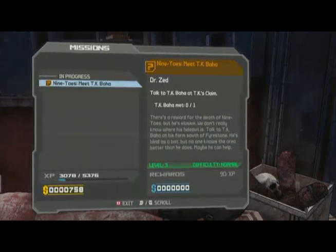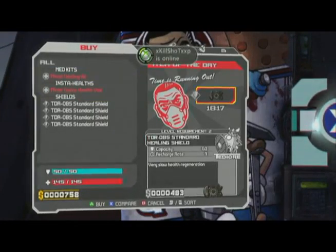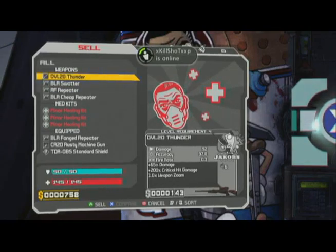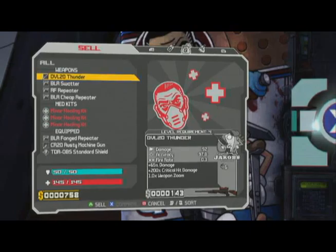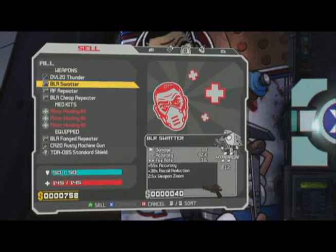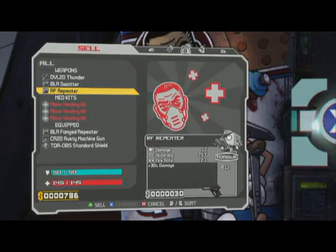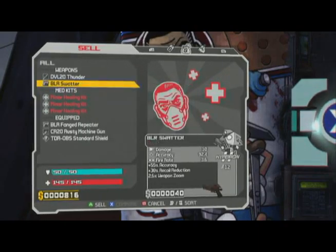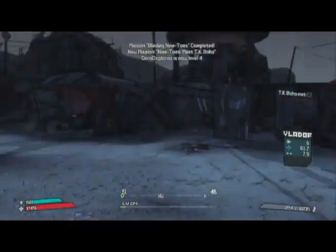Now we've got to go to TK Baha. Let's see if there's anything new in the shop. I can use the sniper now, which is good. Even though it's a Jakobs — which is usually really slow fire rate but high damage — it'll be alright. So we're going to sell the cheap repeater and sell the RF repeater, because now we have the swatter. This one does 13 damage, so it's pretty good.